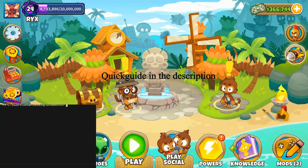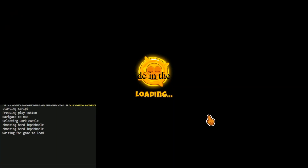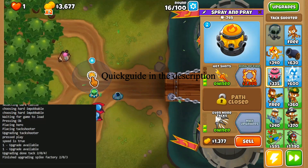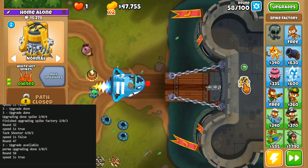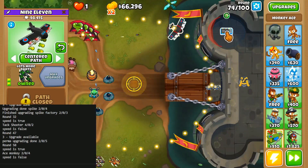This script accomplishes the following functionality. It farms XP on Dark Castle, impoppable, at 100x speed. Expect a whopping 9,030,000 XP per hour.